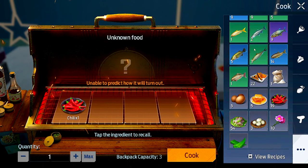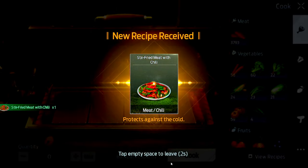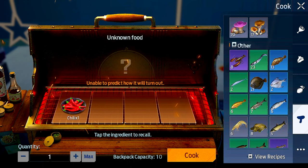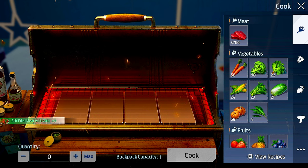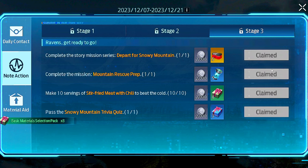We're going to be putting in one chili and three meat. Let's see how it goes - stir fried meat and chili. Okay I got it, but now I need to make 10 of these. Are you mad? Okay, one meat, meat, and then nine more - there we go. That's all I had to do.